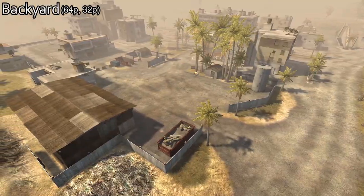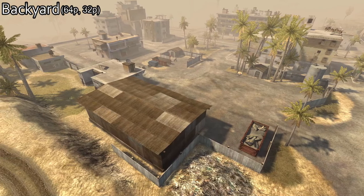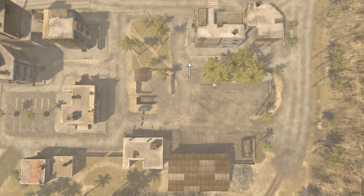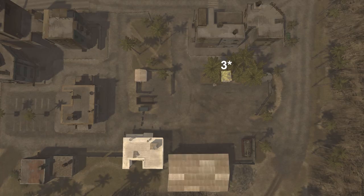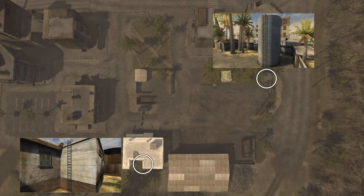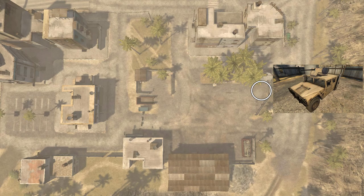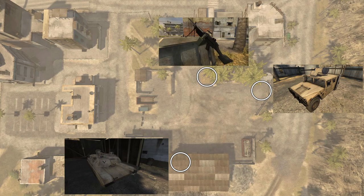The backyard is another neutral control point on the east side of the map. Similar to the power station for the MEC, it is not the closest point for the USMC to capture at the start, but it is the easiest. There are three entrances: one to the north, one to the east, and one to the west, with a few holes in the surrounding metal fences. The closest buildings to the flagpole are two structures and a carport — one building has a ladder to the roof, and there is also a climbable silo. A light vehicle spawns next to the silo regardless of team, and if the USMC control the point, an M1 Abrams tank will spawn under the carport. One stationary LMG spawns at the concrete barrier at the north entrance.